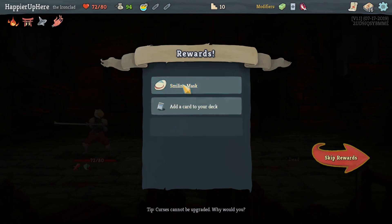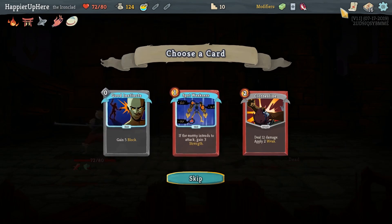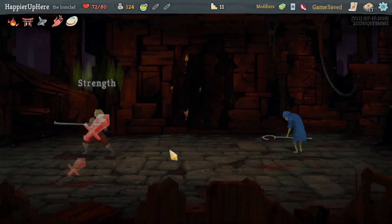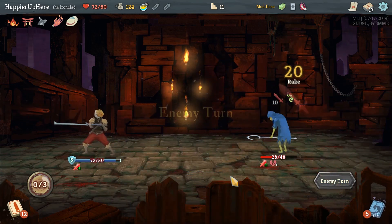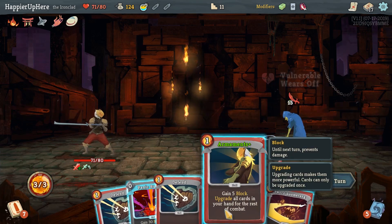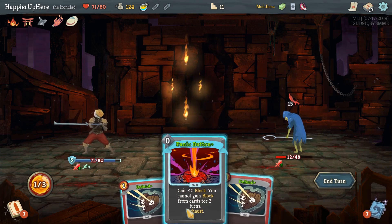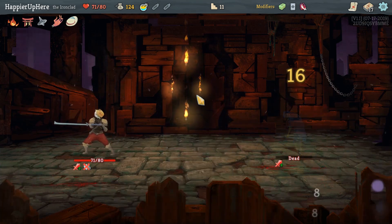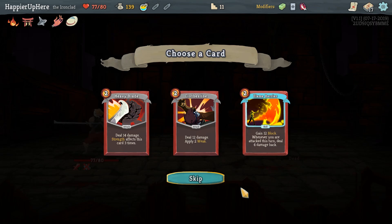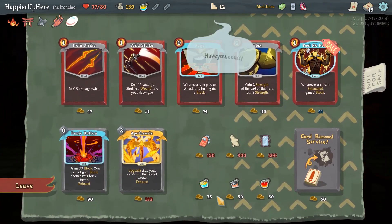Lost one HP there. Smiling Master, Merchant's card remove service always costs 50 gold. Spot Weakness would make this a strength deck, but I'm thinking Good Instincts because we have Unseasoned Top — I think we need some more defense. Thunderclap and Strike — Tori is saving us a lot of damage, I should point that out. Boomerang and then Panic Button — that avoids us taking any damage and we should deal 12 damage next turn. Heavy Blade with the strength we have is pretty much a no-brainer.